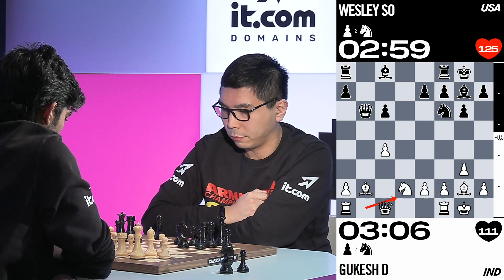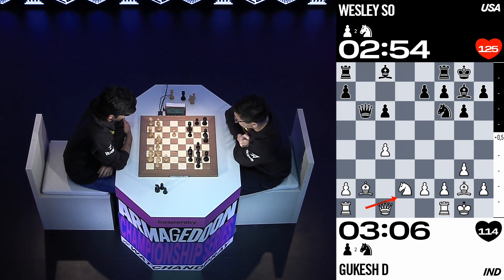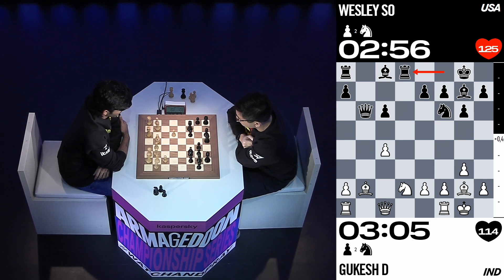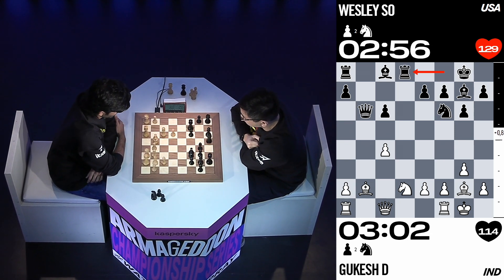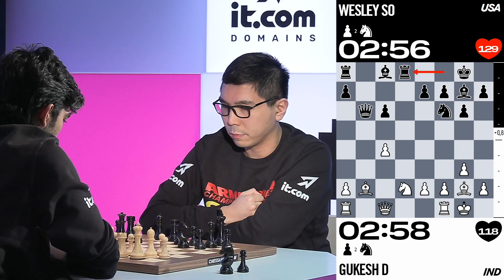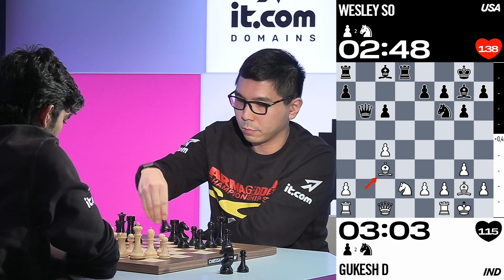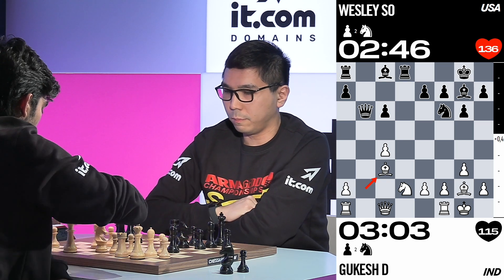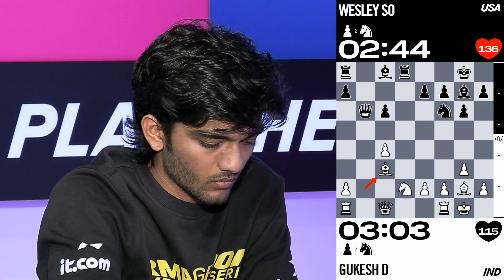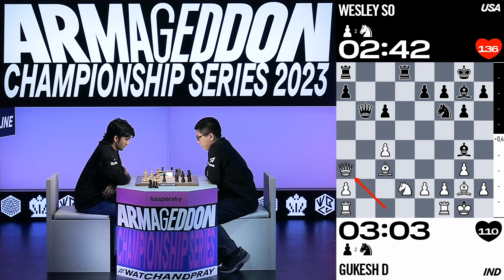We have the evaluation bar on the right-hand side. If it swings up in white's favour, that means Kukesh is doing very well. If it goes in black's favour, Wesley is taking the lead. This all seems to have been played before — quite a symmetrical and even position so far.